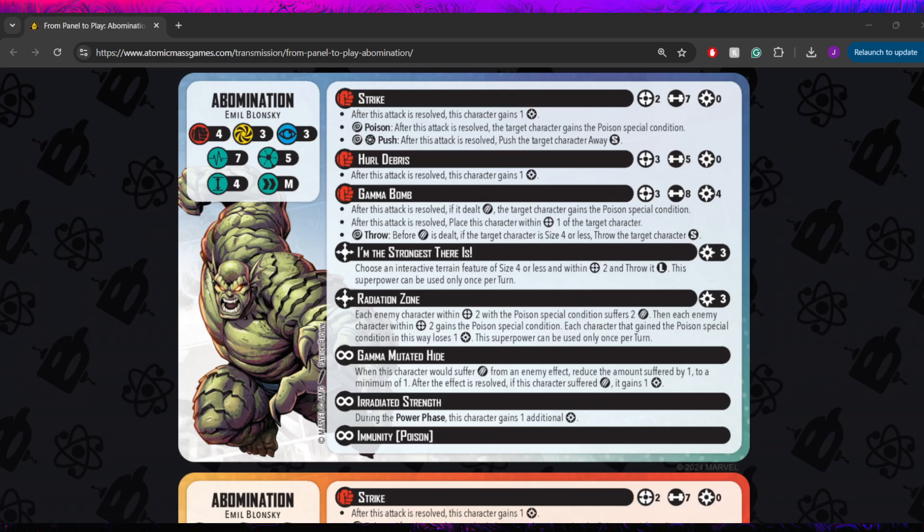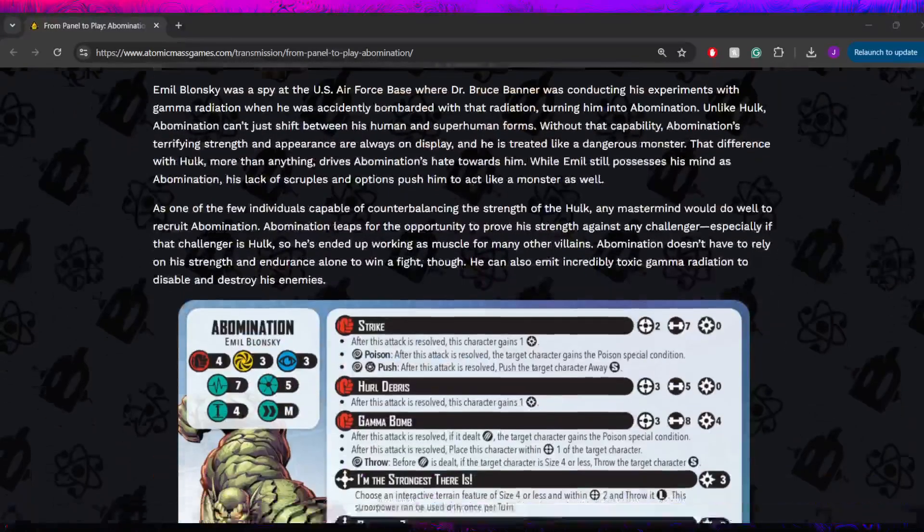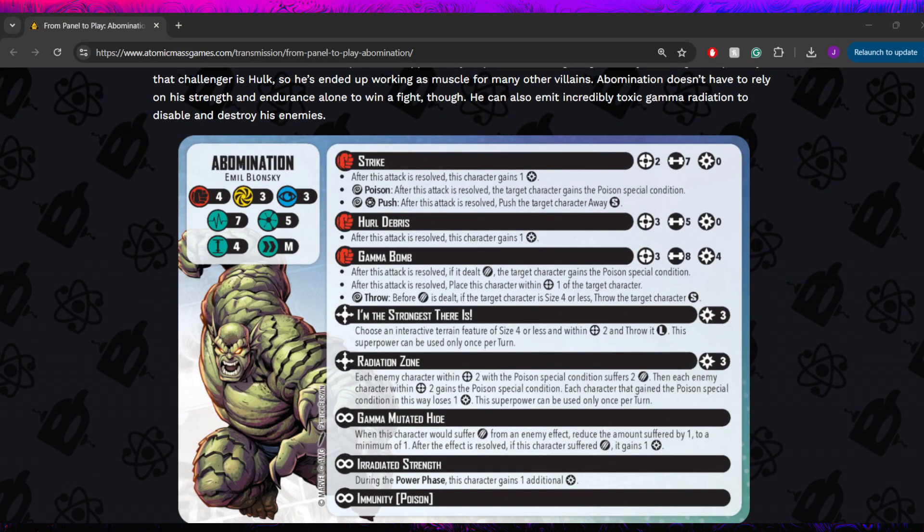Right out the gate, we can see he does have a flip side — not like the other Hulks, he's going to have a flip side. He's not just going to have this massive stamina pool you have to drain down. He is a size 4 like the other Hulks, but he is a medium mover, so he's actually a little bit faster than the others, and I think he's still on that large base. Probably one of the faster Hulks we have so far.